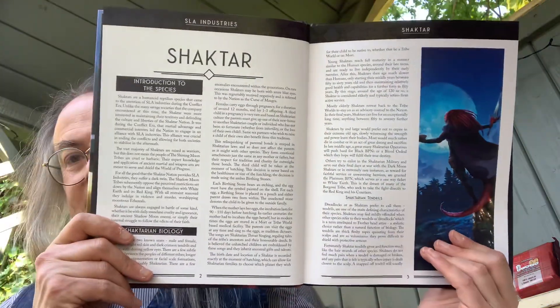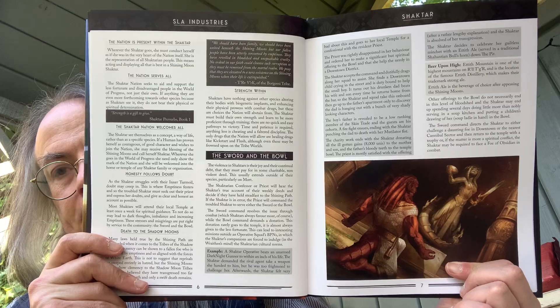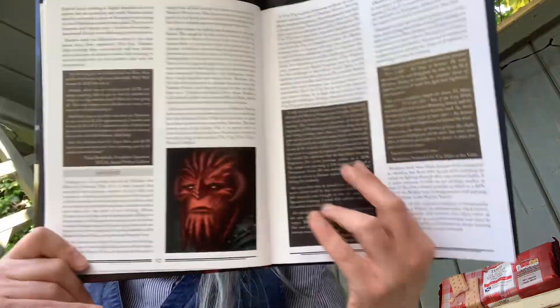Here we have the introduction to the Shakhtar, and you can see how good the artwork is throughout. We're talking about Shakhtar ideology — their philosophy around the sword and the bowl — and the ordeals they go through, which are almost ritual in nature. The FEN603 is a pistol in the game, and everyone receives one once they graduate from Mene and become an operative. Shakhtar basically revere them. Then we have some of the religious paths that the Shakhtar take in an attempt to avoid emptiness.